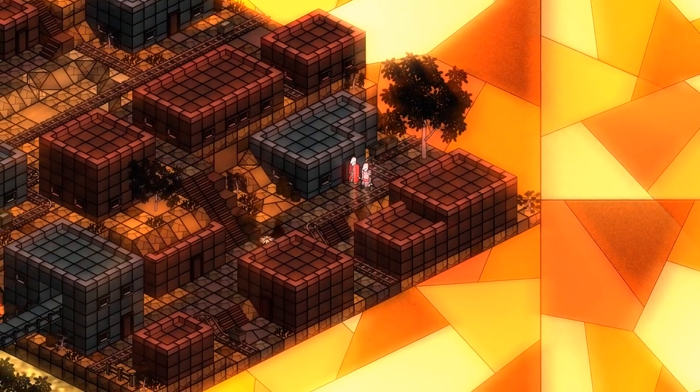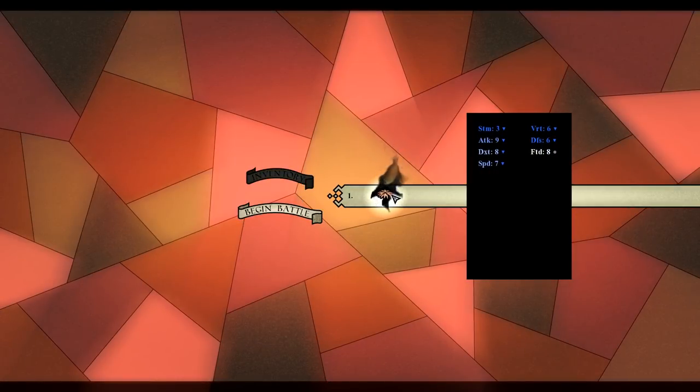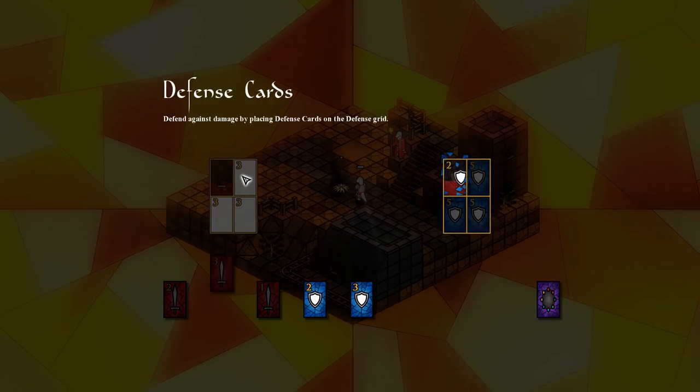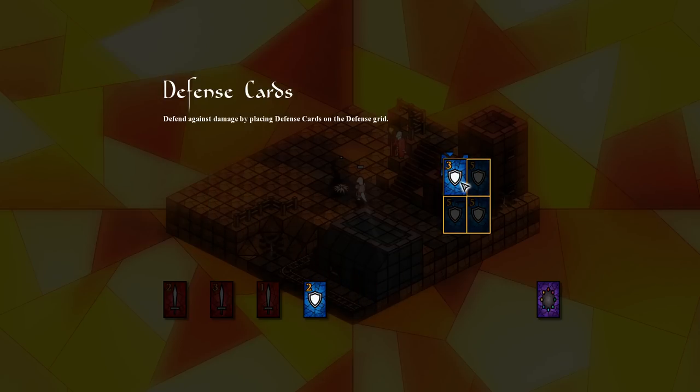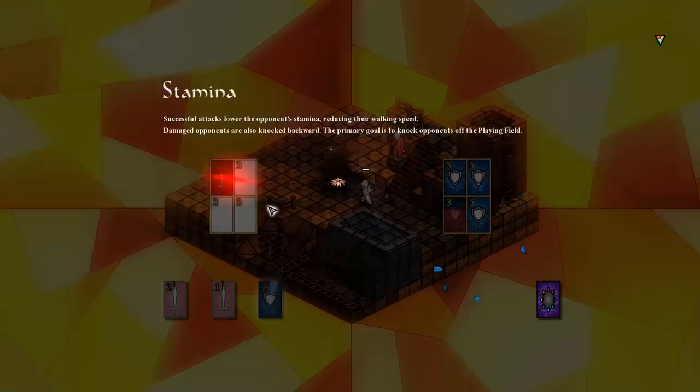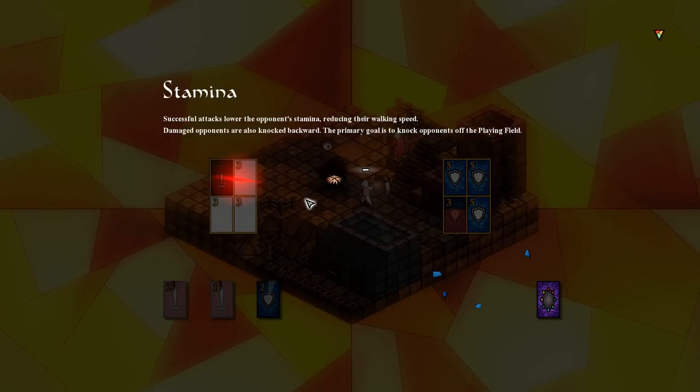What the freezing hell? Alright, begin battle against this thing. Attack cards: attack by placing attack cards on the attacker — this will lower the opponent's defenses so damage can be dealt. Defense cards: defend against damage by placing defense cards on the defense grid. Damage is dealt when an attack is greater than the defense on the defense grid; the greater the defense difference, the more damage done. Stamina: successful attacks lower the opponent's stamina, reducing their walking speed. Damaged opponents are also knocked backwards. The primary goal is to knock the opponent off the playing field.